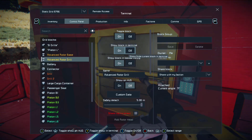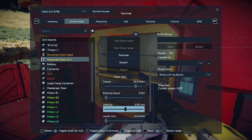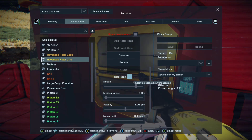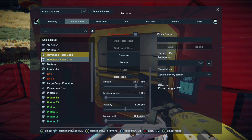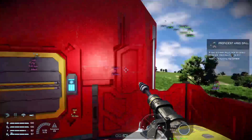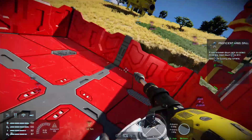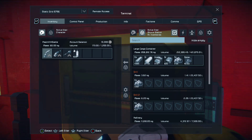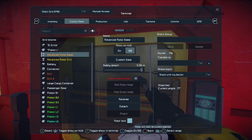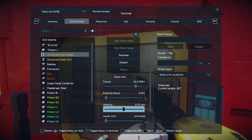For the advanced rotor drill at the bottom of the pistons connected to the drills, I have it set to three revolutions per minute — that is not default, I set this to three. Now, the one for the entire base that's spinning the arm around: if I did that one at three revolutions per minute, that would be very fast and it would also break your drills — you can't drill that fast. So I have it going much much slower: point one RPM. That's as slow as you can make it go, and it works great, producing lots of ore very quickly.